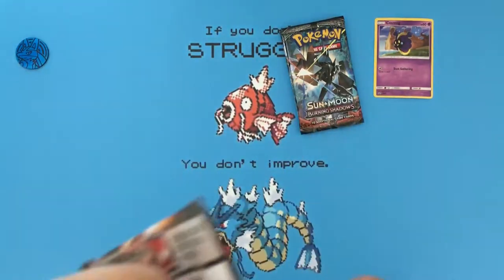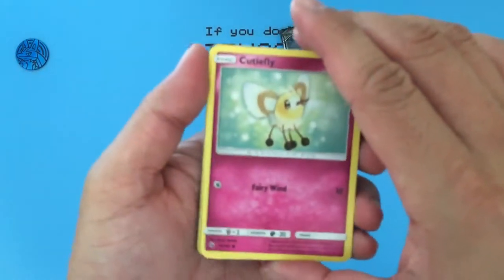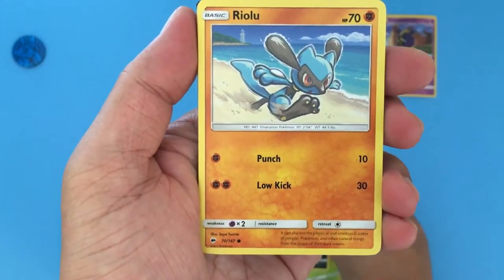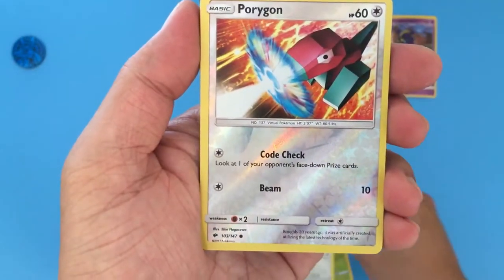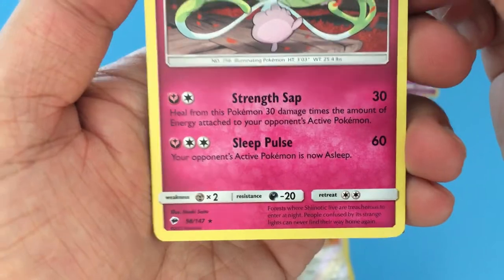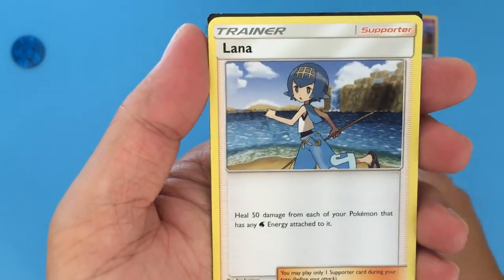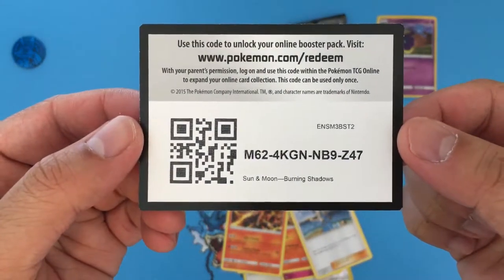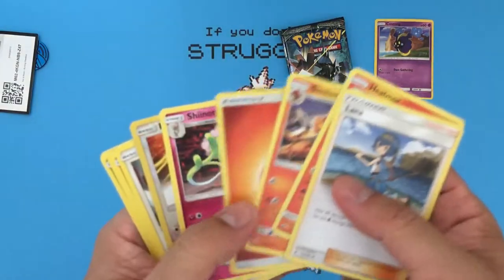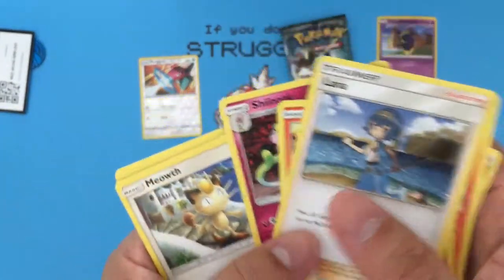I'm having a really hard time with this booster pack — there we go. So we got a Cutiefly, Ladybah, Alolan Grimer, Rilu, Meow, Porygon, a Reverse Holo Shinodic, Energy, Simissier, Heatmore, and here's your code card for today. Out of these we got a Reverse Holo Porygon, and Shinodic is going to be our Rare.